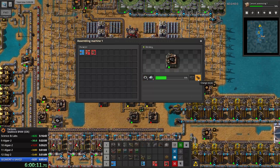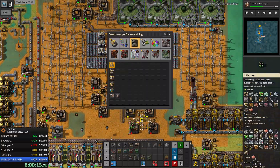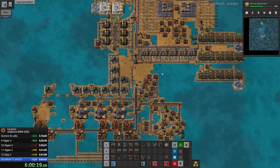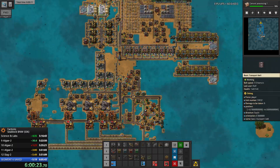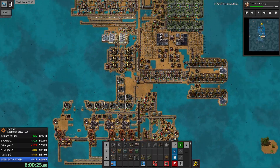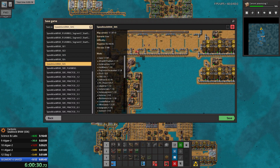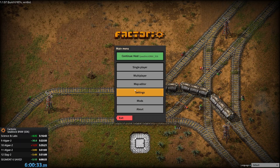Let's craft a couple of things - do we have boilers? We do have a boiler, so it's not important. Here we are - we got everything that we wanted. Let's save the game. This was segment 6 and it's immediately created.